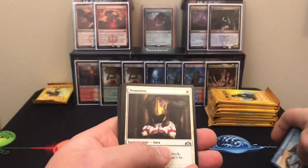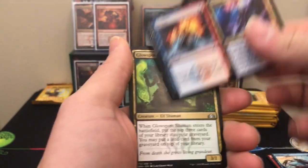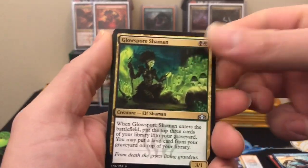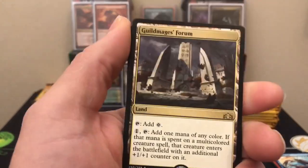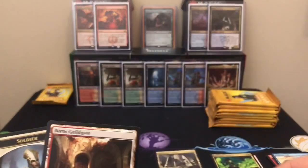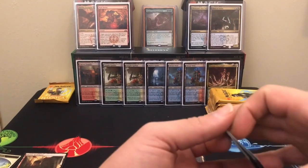I don't need much from this set anymore. Demotion, Invert/Invent — I'm going to play a couple of those. I'll build an Izzet deck and see if I can get it to pop off. Glow Spore Shaman and a Guildmage's Forum — not too bad, not too good. Boros Guildgate and a soldier token.